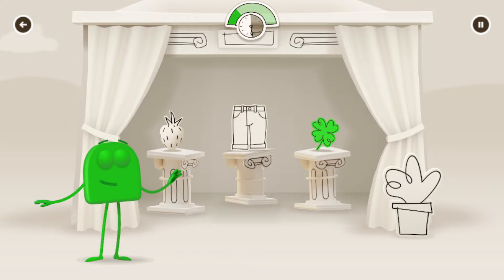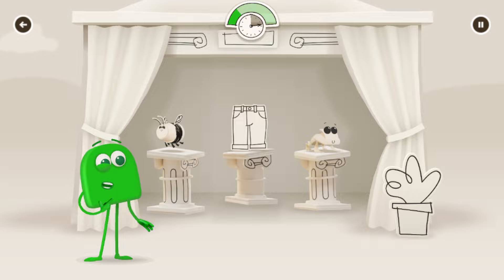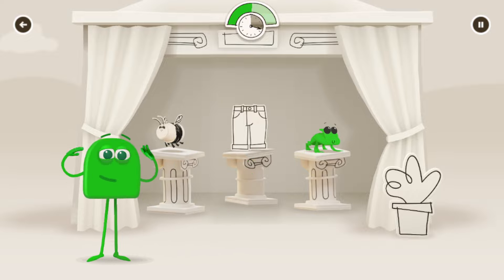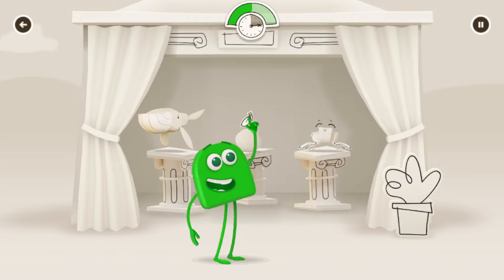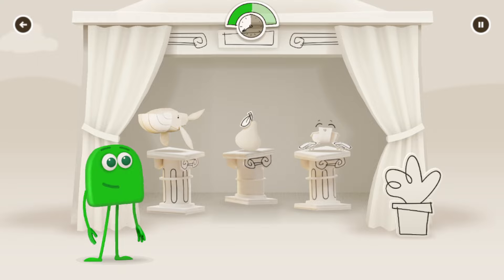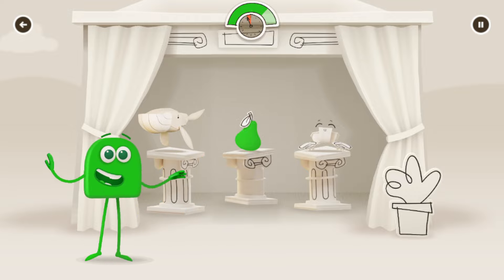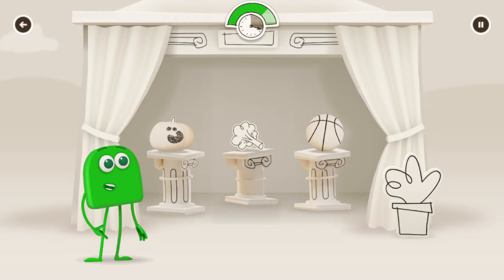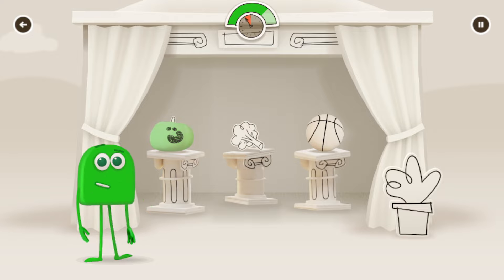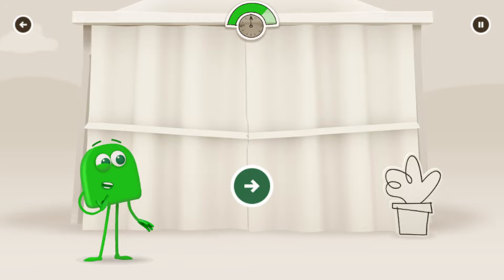Tap on things — a four-leaf clover! Green! Froggy! Yes! Green! A pear! Yes! Green! Continue!